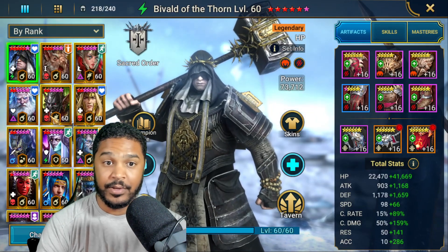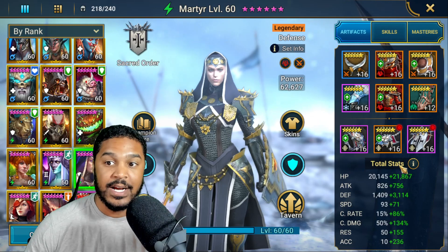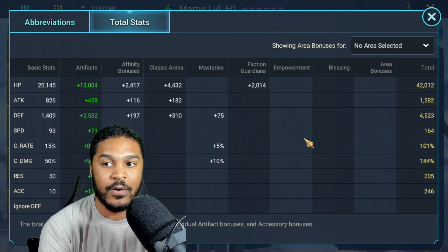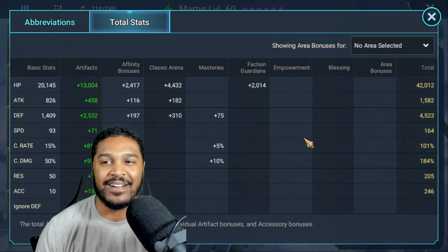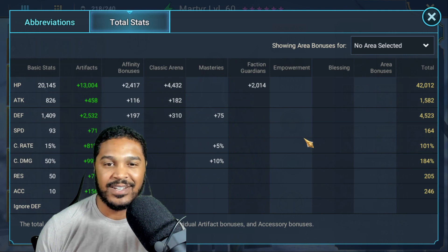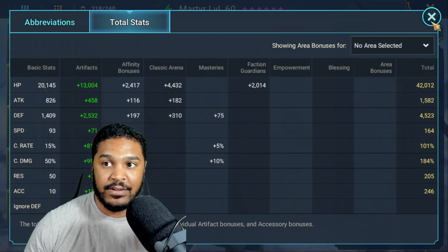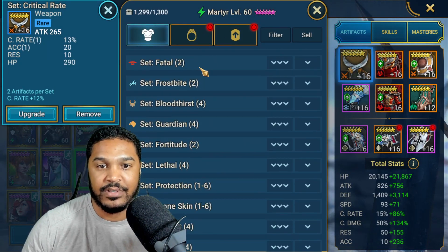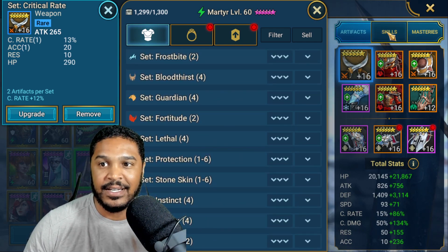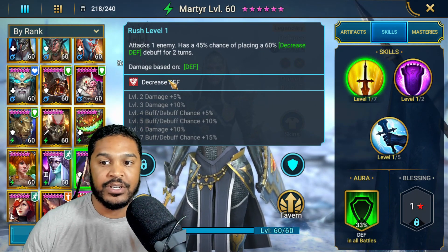The other champion I want to rebuild is Martyr. I originally built her really slow for a specific Clan Boss build, but then I took off the gear and re-geared her and now her gear is not that great. I do want to try her out in Live Arena and Regular Arena. The gear sets I could potentially use — I could try Stoneskin, or I could try to go full damage on her with no accuracy, so she's just straight-up damage.